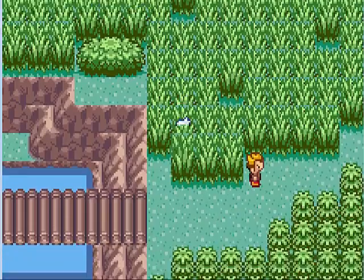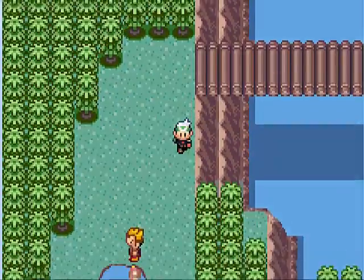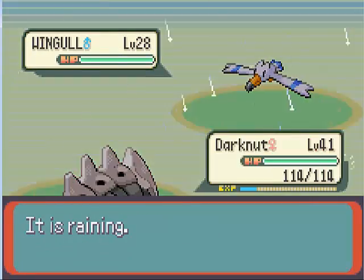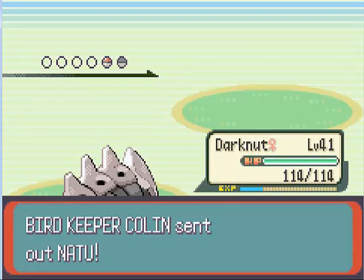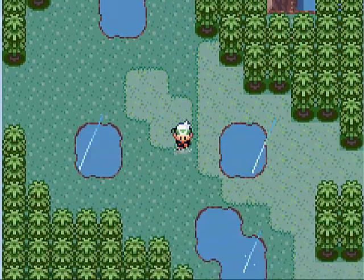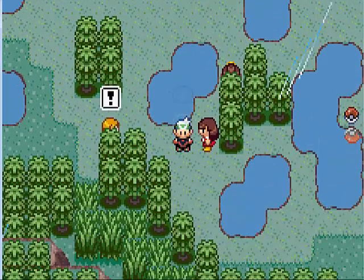I already put up a Super Repel to spare a little trouble. Now that we beat Winona, let's move on. Got a lot of trainers to fight today. Got a Wingull, which evolves into the Pelipper we saw earlier. Okay, we got a lot of battles here. Let's go with this one first.